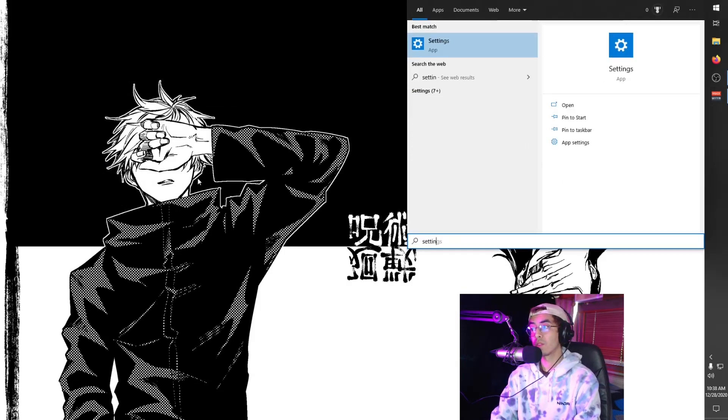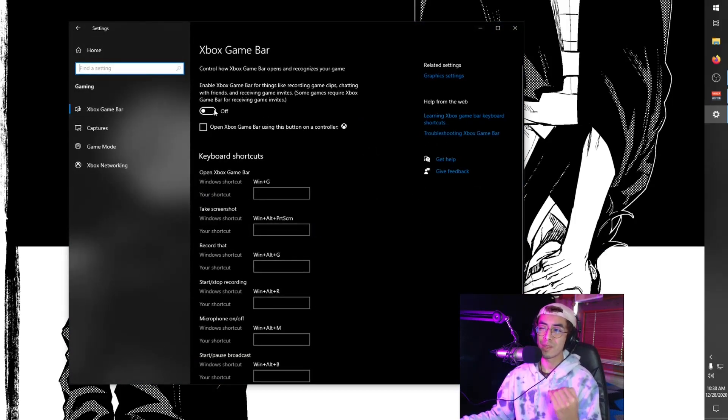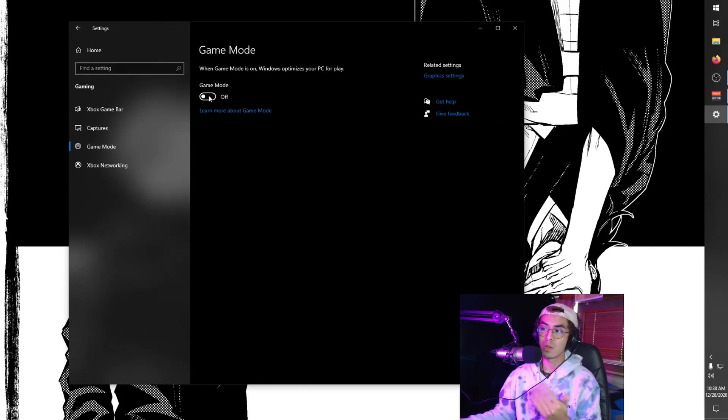Next, hit the Windows key, go to Settings, then Gaming, and turn everything off. Game Mode is subjective — I find it honestly doesn't do anything, so I turn it off. Having it launch every time I play a game feels like a hindrance to me, so I keep it off. That's about it as far as Windows settings go.